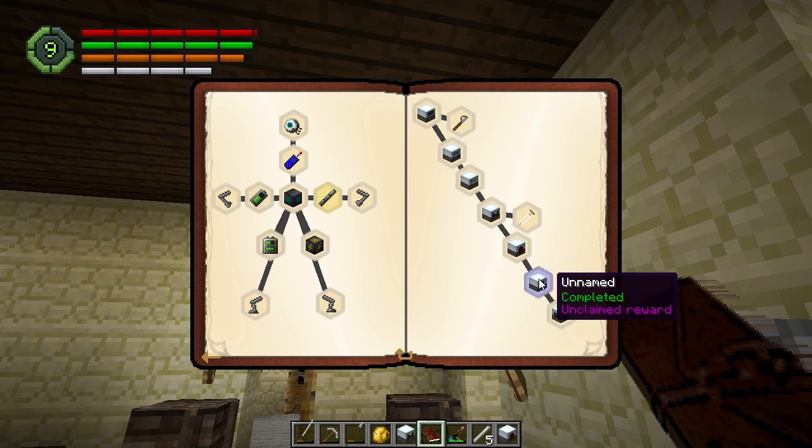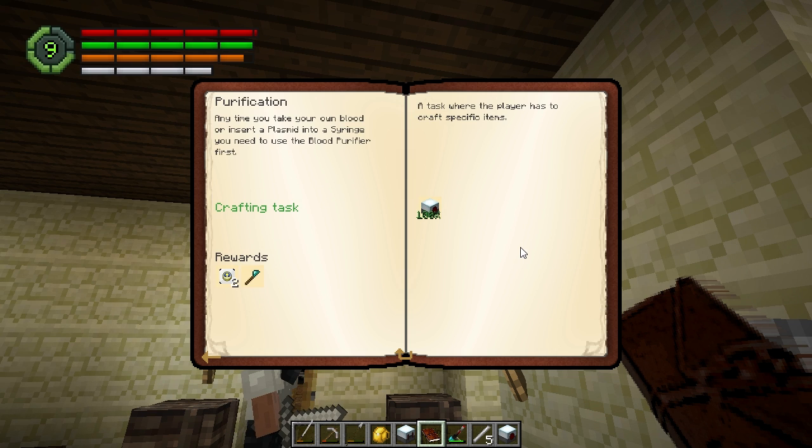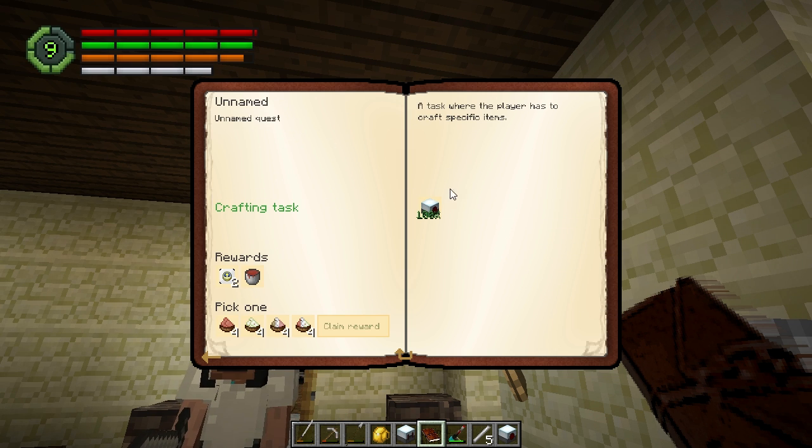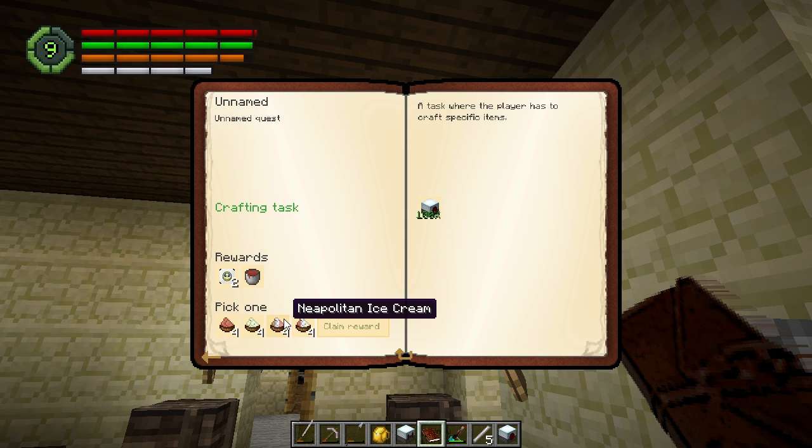But overall, this is pretty darn cool, dude. I think I just found a bugged quest — purification requires a blood purifier, and then after that there's an unnamed quest that's also a blood purifier. It provides a blood bucket, two overclockers, and ice cream. So I'm going to go with Neapolitan ice cream.